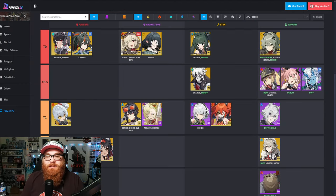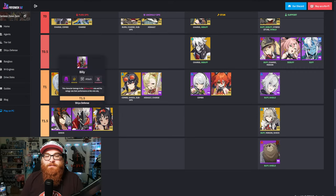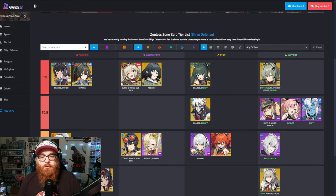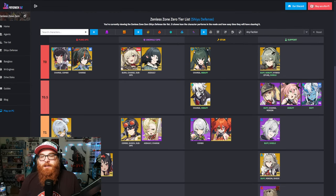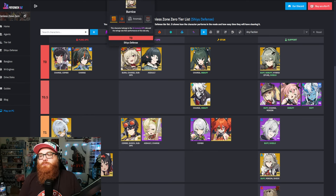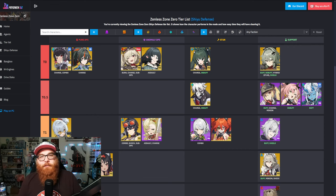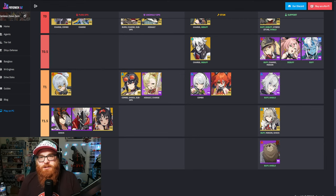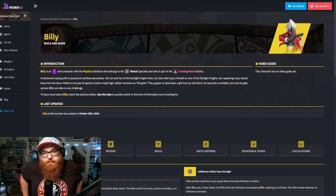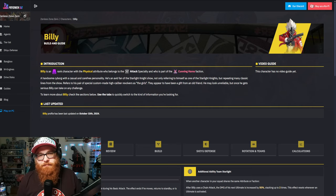Unfortunately, as it stands, Billy is just a normal physical attacker. It doesn't really do anything crazy. He does get a 50% boost to his ultimate damage when you use the chain attack. But that's about it. I don't think Billy has anything to be desired, especially when you look at who he's up against. In the same tier you can get Nekomata or even Anton. For 5-stars, if you can pull Soldier 11, you're just one step closer. Even for anomaly DPS you got Piper and Grace. There are so many DPSs to choose from. The only one you wouldn't pick over Billy most of the time is Corrin. But you also get Billy for free. So it's going to be a thumbs down for Billy as well.